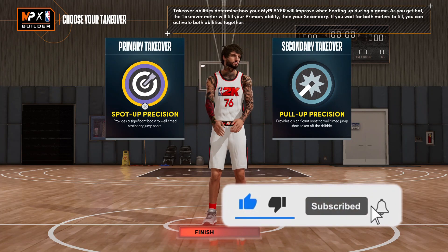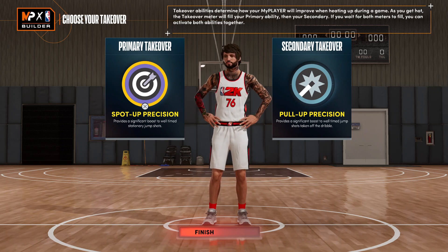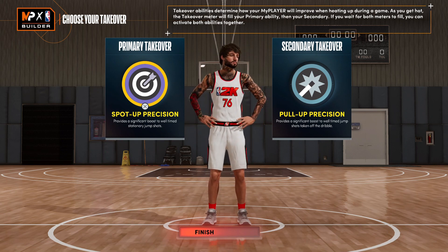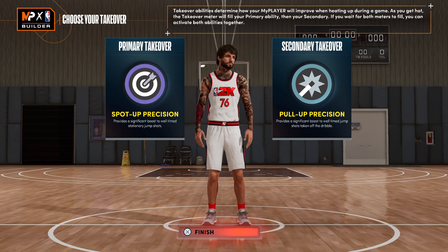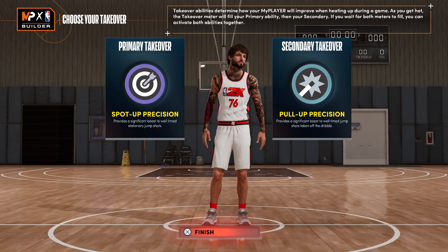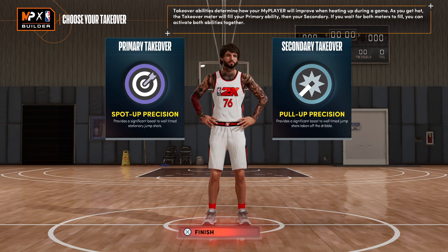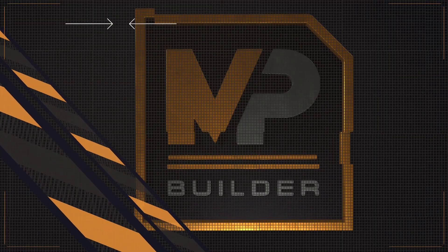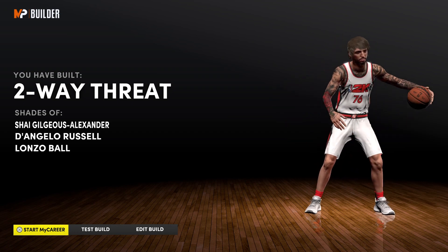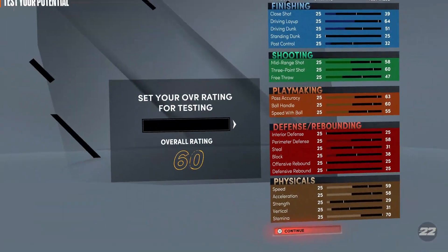I'm going to show y'all the takeovers I'll go with to get the best out of this build. I will go with Spot Up Precision and Pull Up Precision — I would honestly put Pull Up Precision as the first takeover just so when you get that, you can start knocking down those mid-rangers and moving shots, because Luka is really like a moving shot artist. My dude gets crazy with those step backs. If you want to make this a Luka type build, you're going to have to put a step back on. The build comes out as a Two-Way Threat — shades of Shai Gilgeous-Alexander, D'Angelo Russell, and Lonzo Ball.